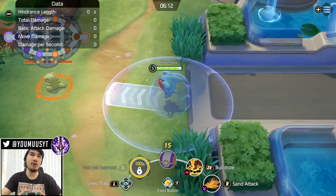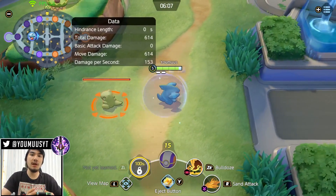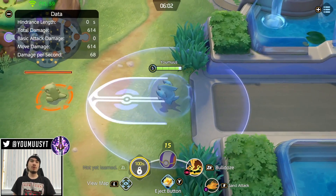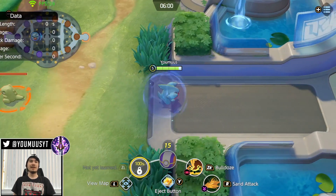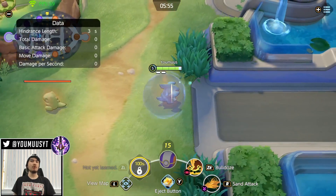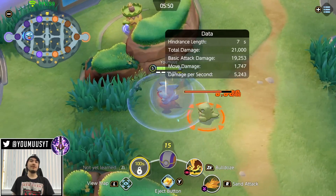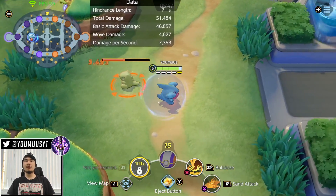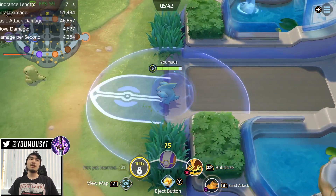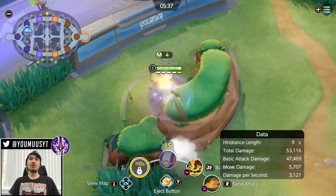I rarely use the Eject Button + Bulldoze combo — only if two people are low and running to tower. You can also Sand Attack into Eject Button when chasing someone if you know they don't have Eject Button themselves. If you take the Earthquake variant you use these combos a bit more. But those are the main Bulldoze combos.